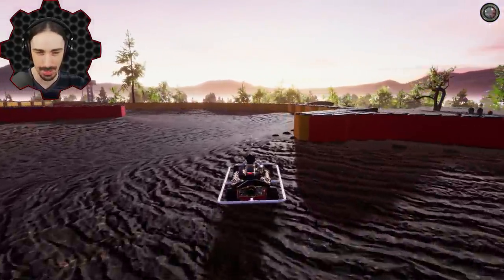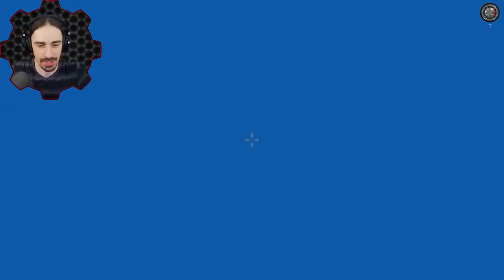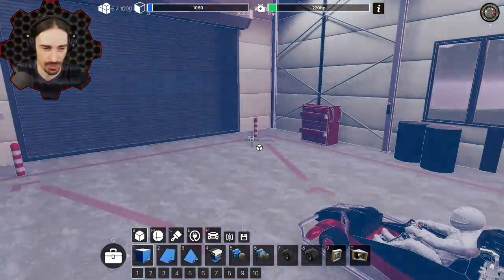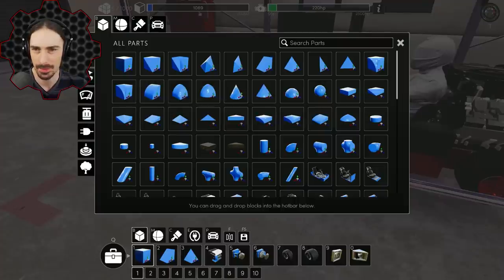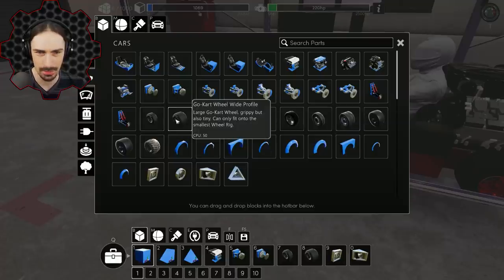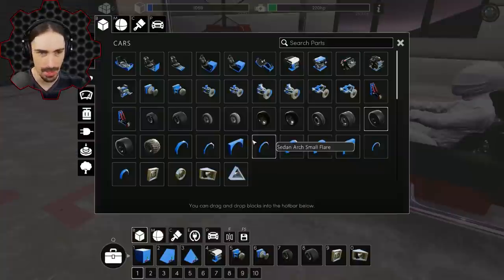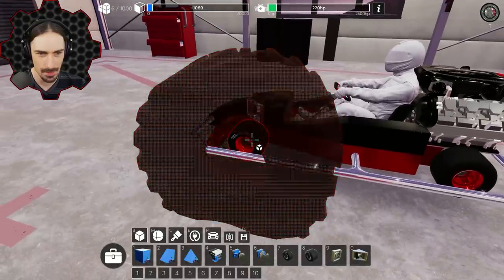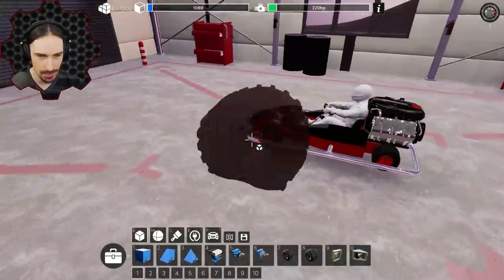Alright, let's spawn back in the garage and check out the build menu. I've got to learn how to build again — let's see if we can add some monster truck wheels to this go-kart. Here's the build menu with different wheels. We've got the go-kart wheel, a formula wheel as a regular size, and let's see the monster truck wheel.